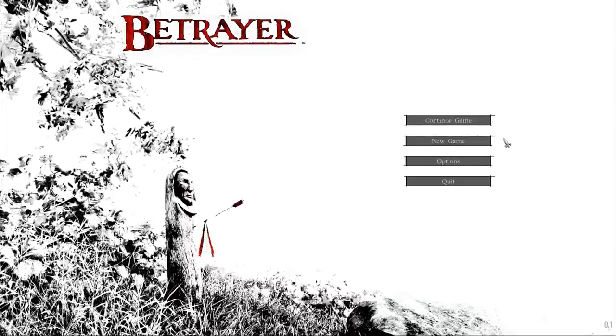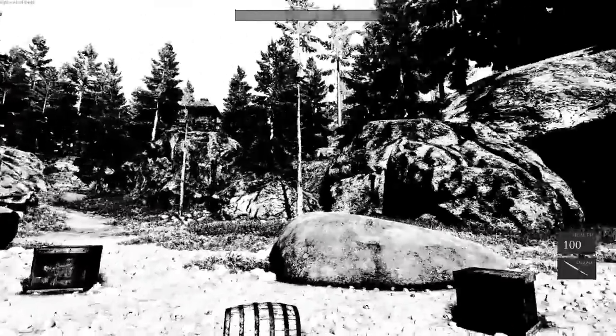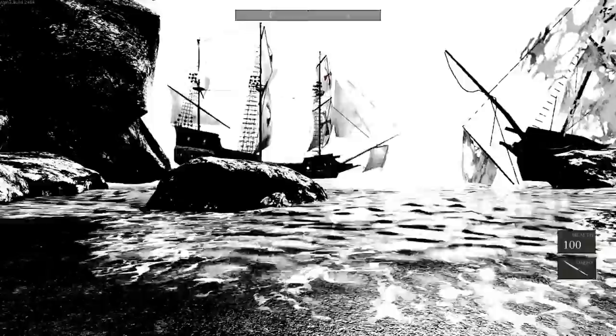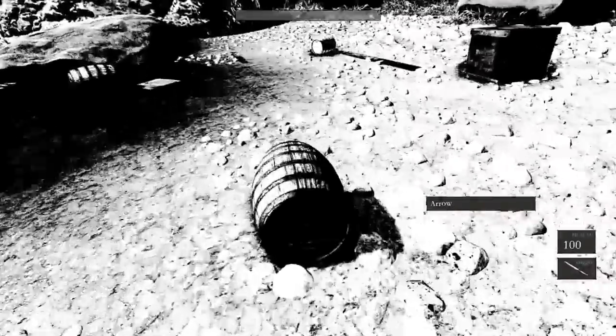So I thought I'd give you my first impressions of this new survival horror game, Betrayer. The year is 1604 and we've just traveled from England to the coast of Virginia to meet up with a struggling colony. I thought I'd just sort of explain why this game is in black and white — it is actually in black, white, and red.